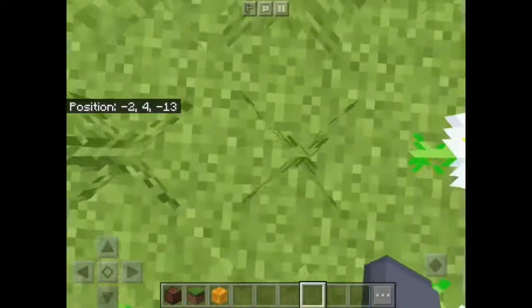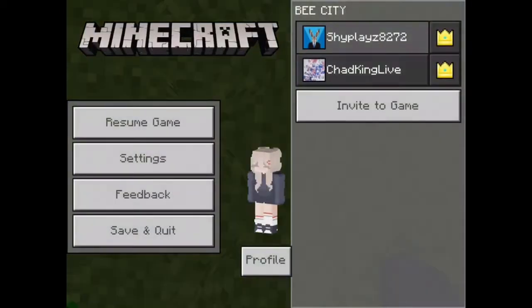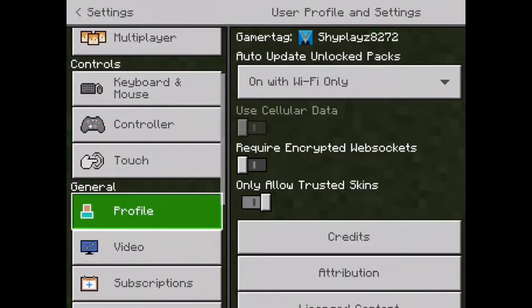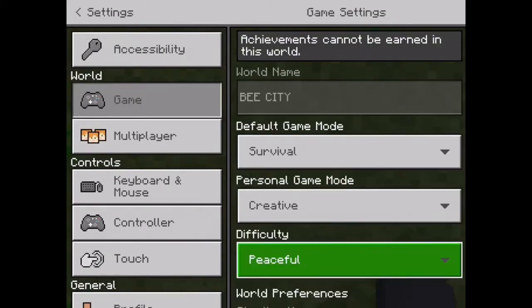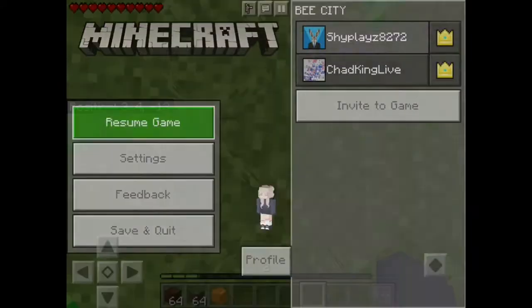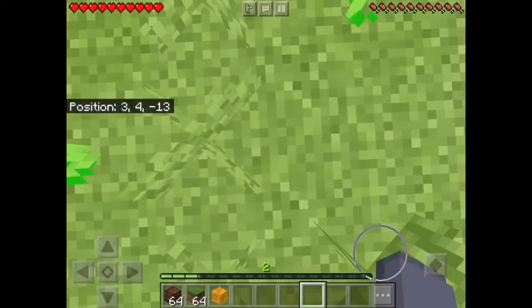We have chatting with the server. Let's go in survival. Okay, let's go in survival so we can turn the default. Now three, two, one, boom.